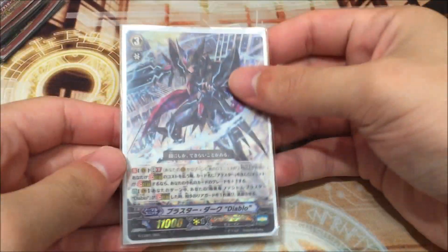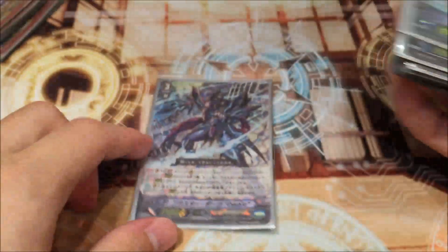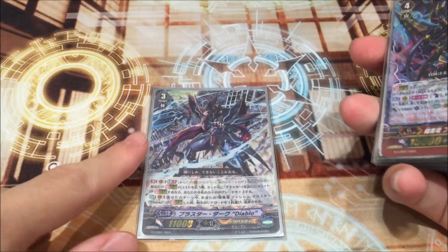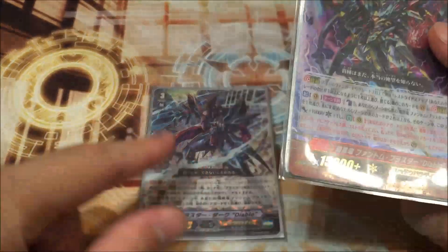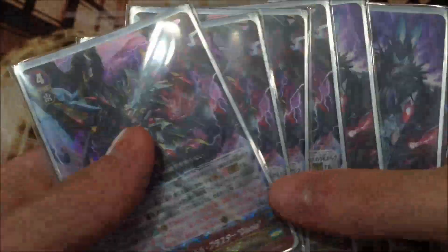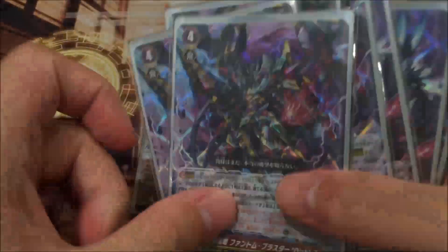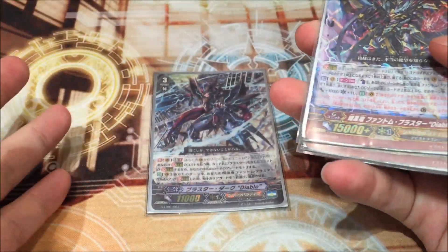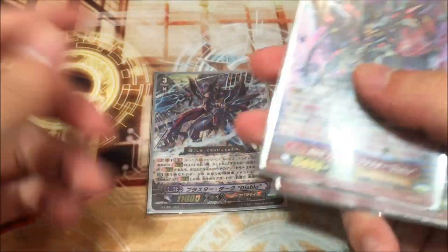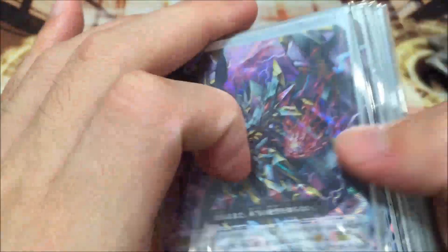Next we play 1 copy of Charon, because 1 copy can be searched out by our Matcha. It's a very nice stack because we also play a stride deck. His unique ability allows you to discard any card as a grade 3, which really helps in the late game — when you have GB2, you can discard even a grade 0 draw trigger to stride. And when you perform a stride for a Blaster unit, your opponent retires 1 unit they choose, so you gain a free plus 1.